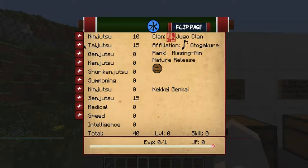Taijutsu is another very important stat — it governs how hard you punch. The higher your Taijutsu, the higher your hit chance will be with your fists, how much damage your fists do, and it allows you to perform more Taijutsu moves and open more gates.